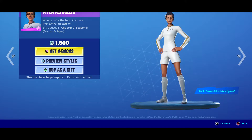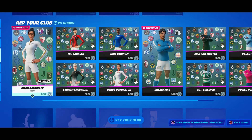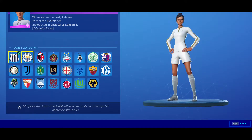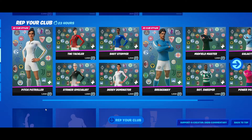We still have the club skins in here, so you can pick one of these. For your styles, you can pick your favorite. When you select it you can preview your styles — let's do the preview styles right here. You can pick which one you want, just like that. Pretty cool to have that on there.